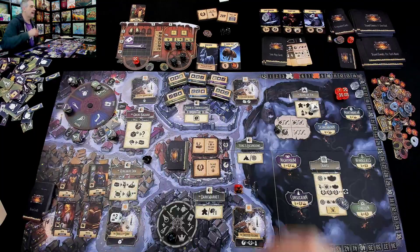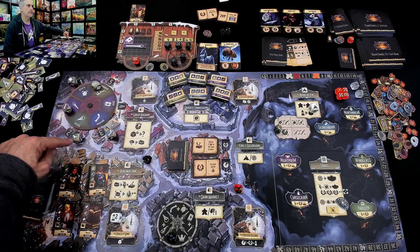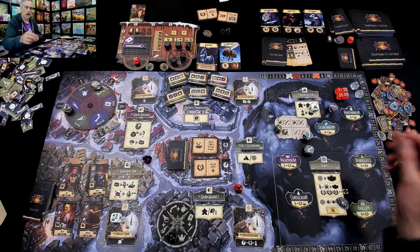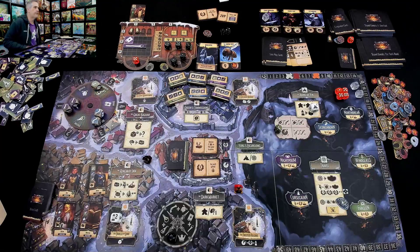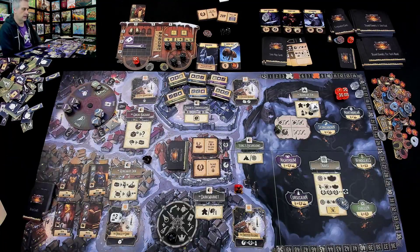This goes into the discard pile. At the end of any player's turn, once they've gone to the market, whatever they bought — those dice get re-rolled and added back. So now there are 2 staffs and 2 weapons available to buy.